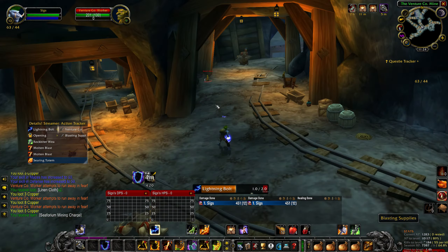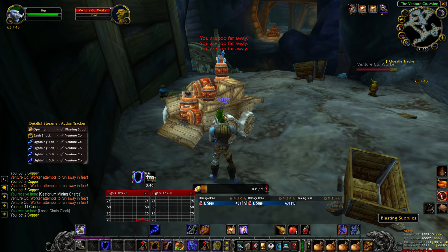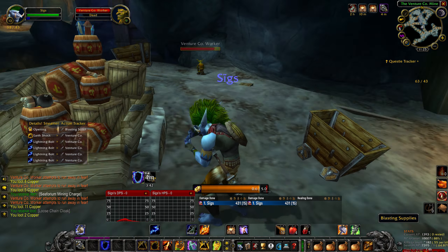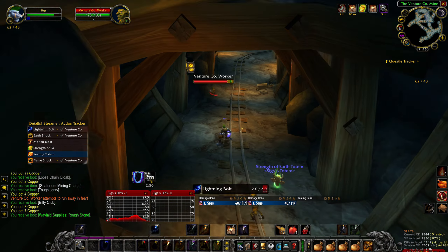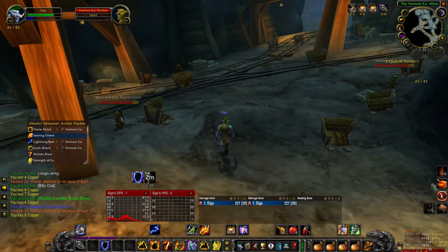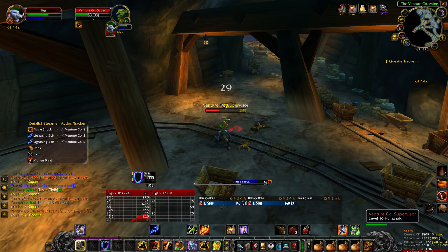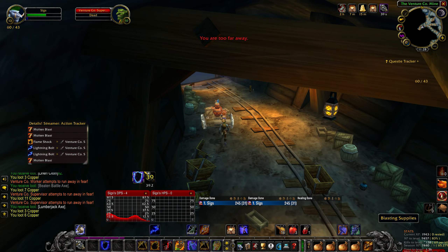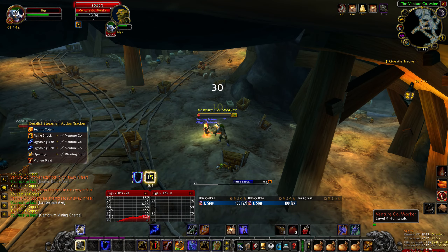Continue making your way through the cave looking for additional blasting supplies and stopping to loot them whenever you find one. These supplies are located all over the cave, so if you keep looking you are sure to find some. You can also use the Venture Company disguise given to you when accepting the quest to avoid fighting enemies, however the disguise falls off when you stop to loot a supply crate.